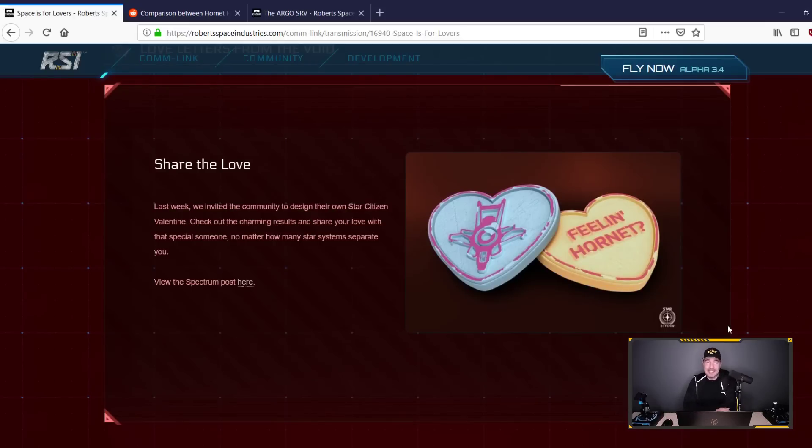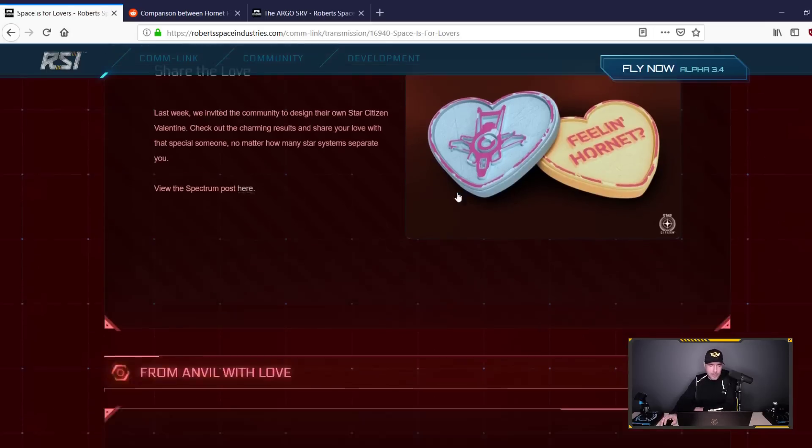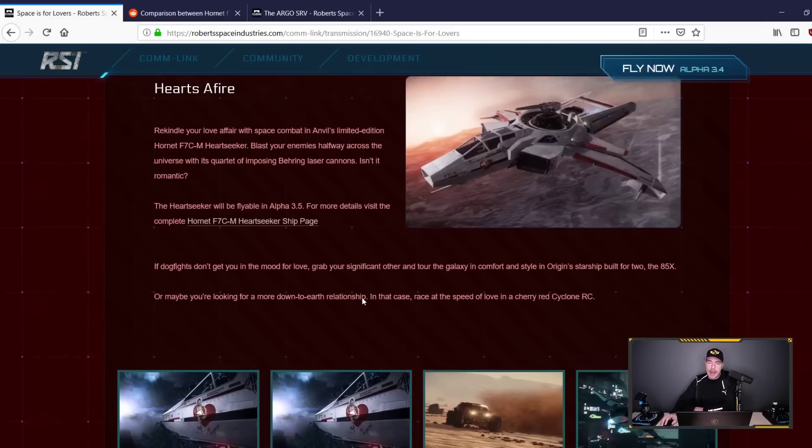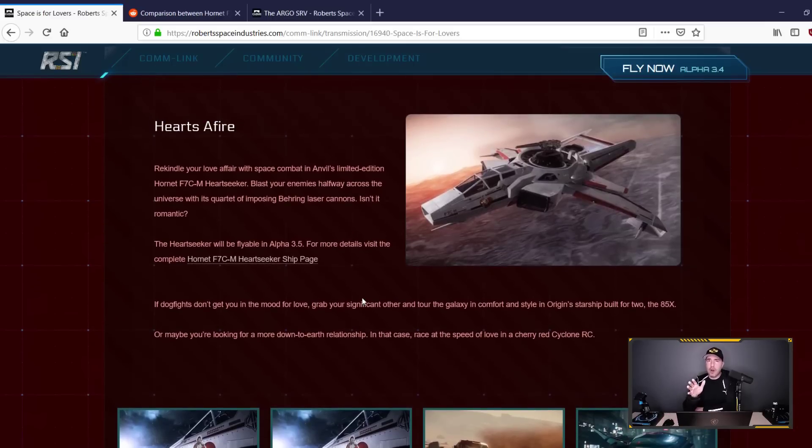Feeling hornet, CIG — you are getting so saucy in your old age, very well done. Hearts of Fire: rekindle your love affair with space combat in Anvil's limited edition Hornet F7C-M Heart Seeker. Blast your enemies halfway across the universe with its quartet of imposing bearing laser cannons — isn't it romantic? Now that's actually an important point: it is armed with laser cannons.